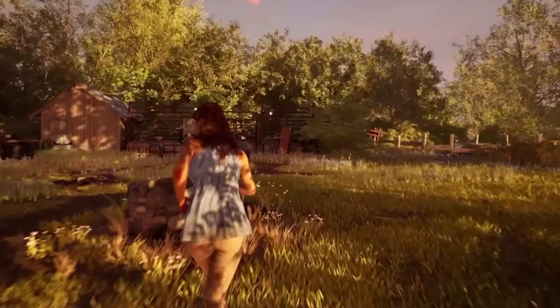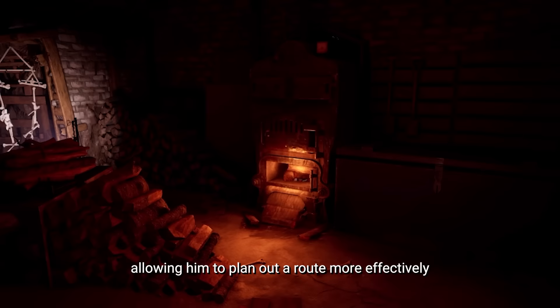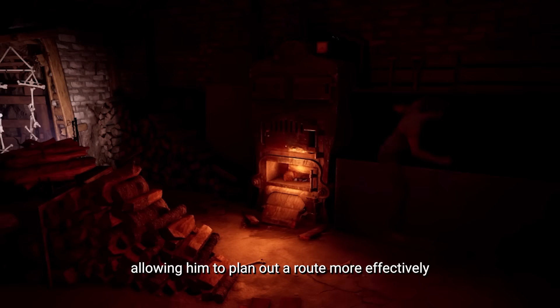Ana has the ability to reduce damage taken for a short period of time, excelling at making a getaway in situations where other victims would normally get caught. Sonny has the ability to pinpoint the exact location of nearby family members or victims, allowing him to plan out a route more effectively than the other victims to avoid trouble.